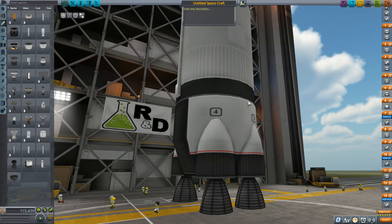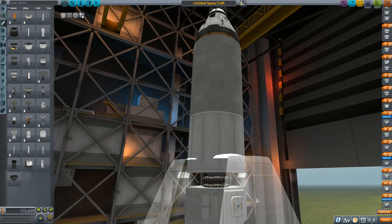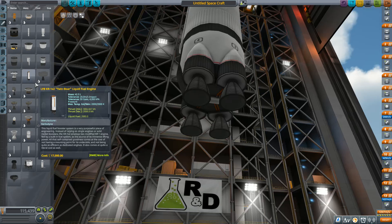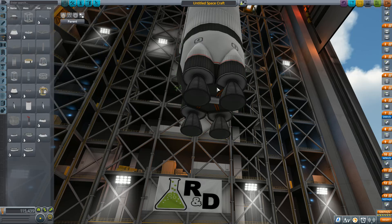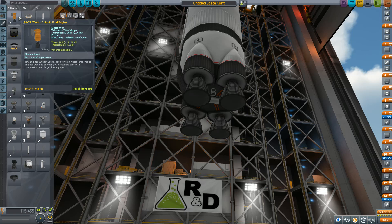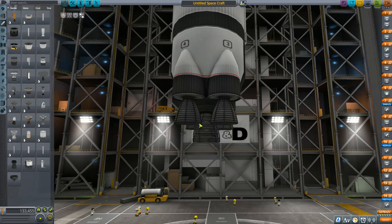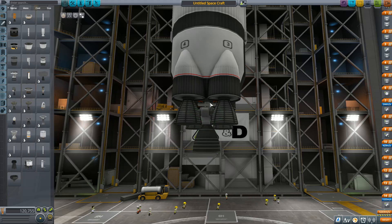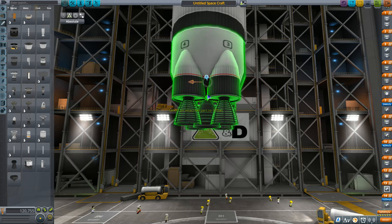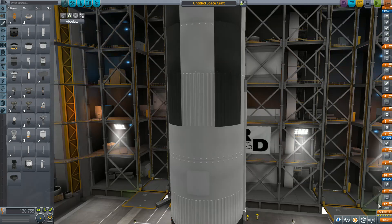Slap on the mammoth. This is not going to look like the Apollo — I'm just warning everybody now. It was meant to, but it's not. The real Apollo had five engines in the first stage, so I have to fix that by attaching a small engine. And there we go. We have the Apollo built.